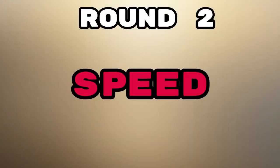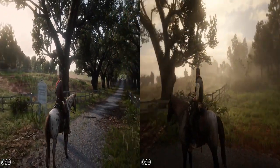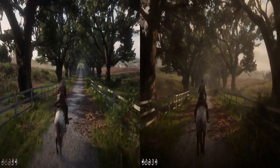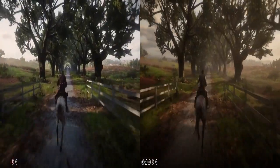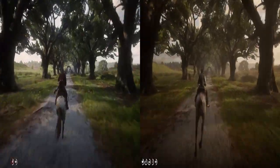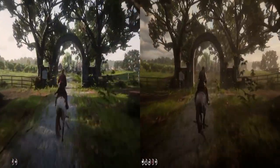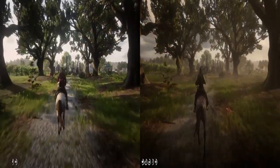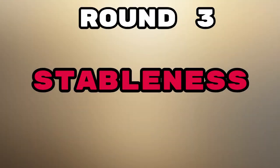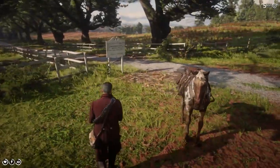Round 2 is speed. This one was surprising because they have the same speed stat, but for some reason the acceleration doesn't feel the same. The Appaloosa started out a little slower than the Dutch Warmblood, and the Dutch Warmblood was faster off the line. I definitely think the Dutch Warmblood won this round. The Appaloosa's 3 acceleration stat might actually feel a bit lower than listed.